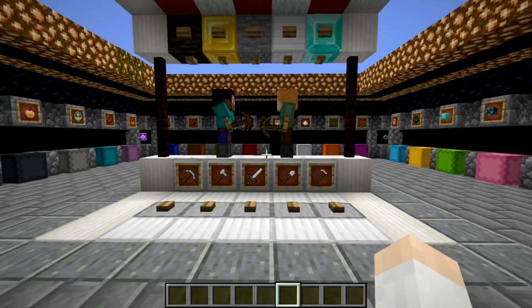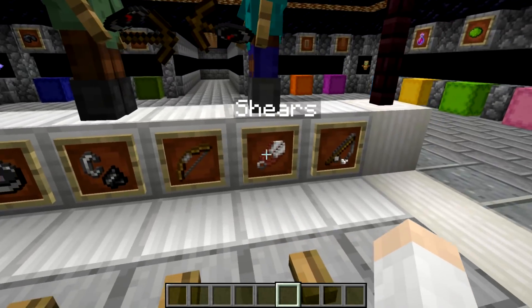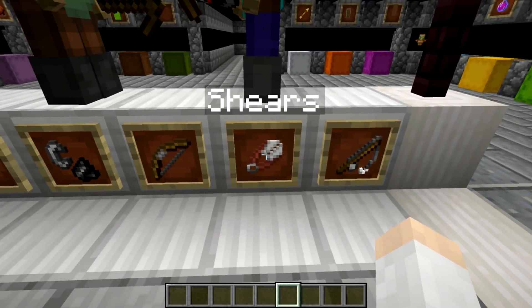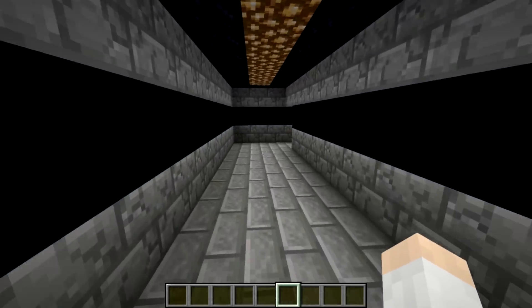That is quite a lot of the blocks and textures. Some of these have changed — flint and steel, for instance, have changed quite a bit, the shears have changed a little bit, and some of the others have changed subtly. Those are a lot of the items and things.